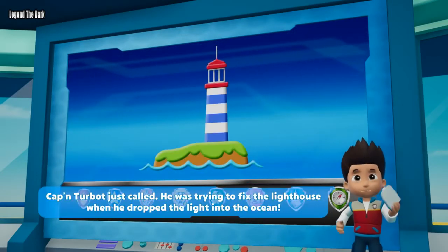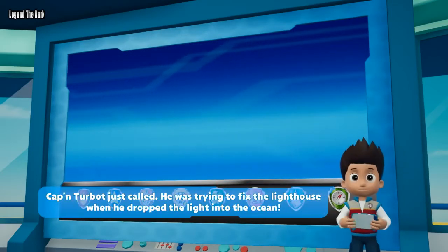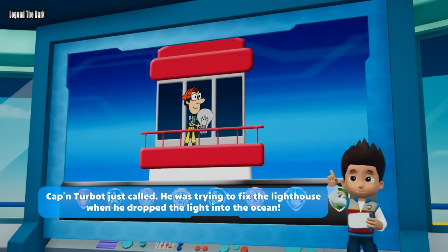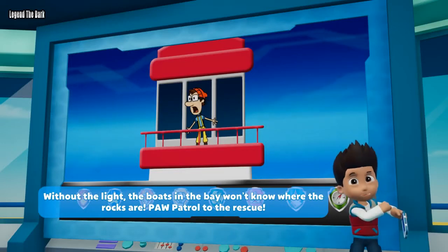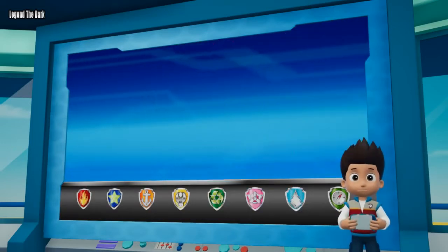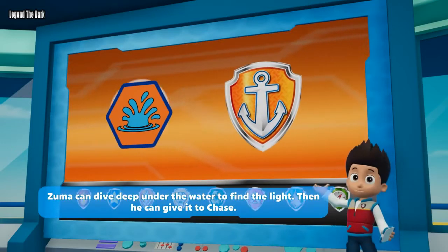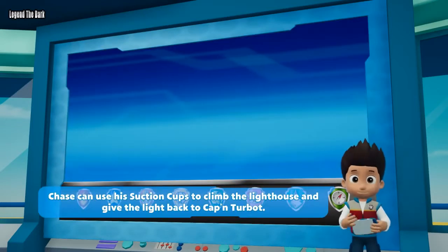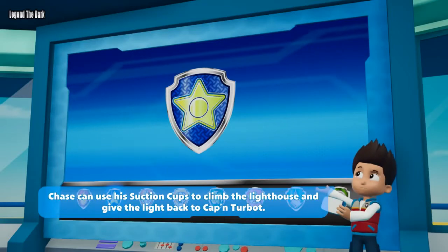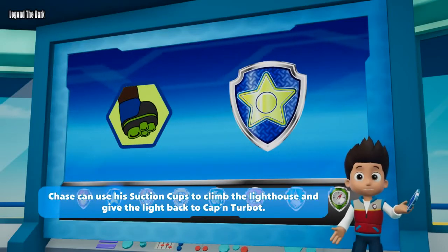Captain Turbot just called. He was trying to fix the lighthouse when he dropped the light into the ocean. Without the light, the boats in the bay won't know where the rocks are. Paw Patrol to the rescue! Zuma can dive deep under the water to find the light, then give it to Chase. Chase can use his suction cups to climb the lighthouse and give the light back to Captain Turbot.